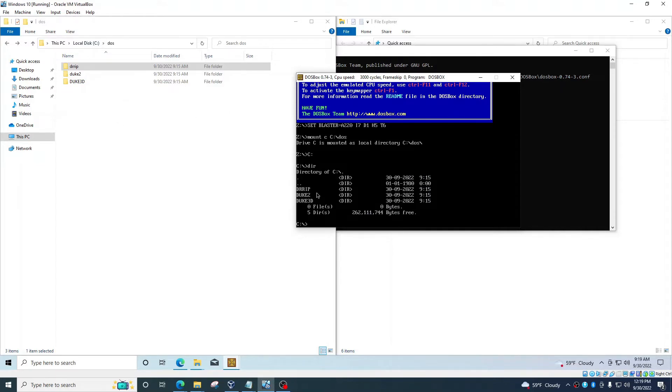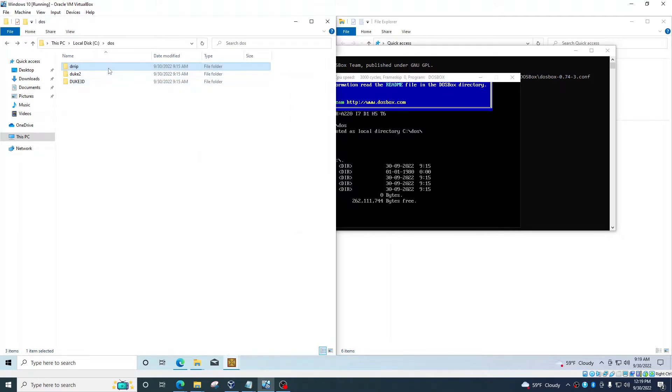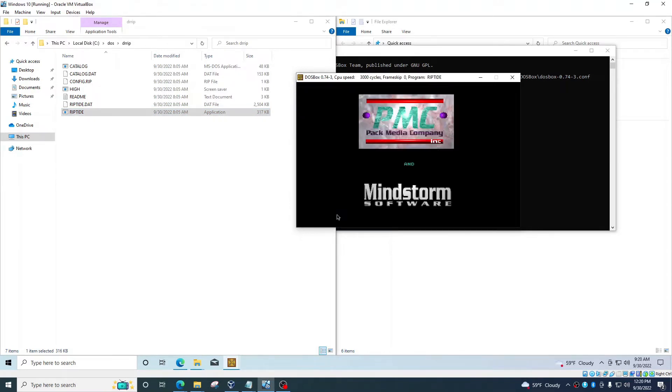Now we see the three files. If this is complicated, that's fine — you don't even have to know what you're doing. Just type the mount command, then type C to get into the C drive, then type 'CD' followed by whatever folder you want. If you want to play Dr. Riptide, type 'CD drip' and you're in that folder. CD means 'change directory.' Once you're in the Dr. Riptide folder, to play the game you just type the application name — type it in instead of clicking it.